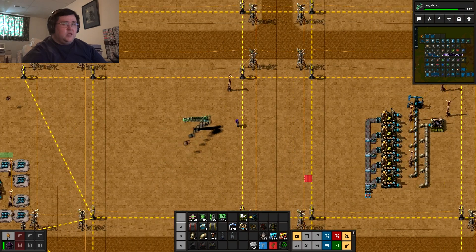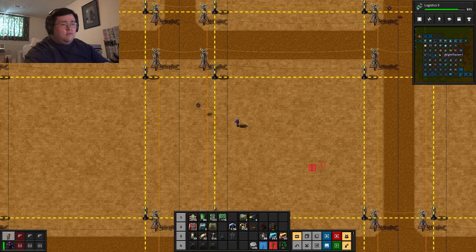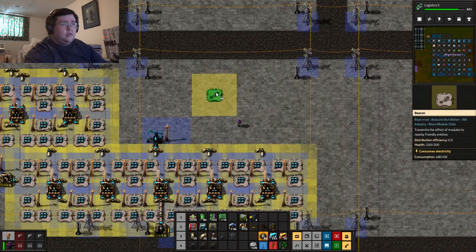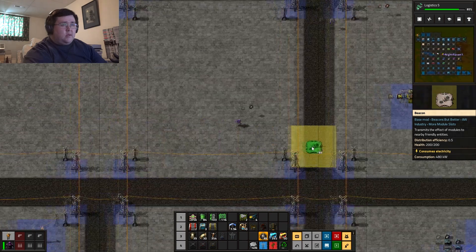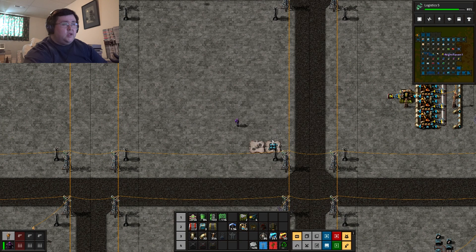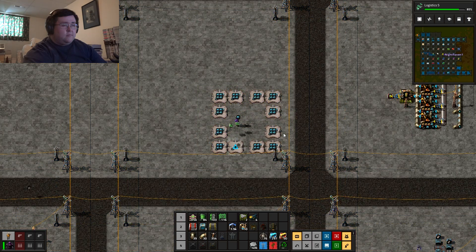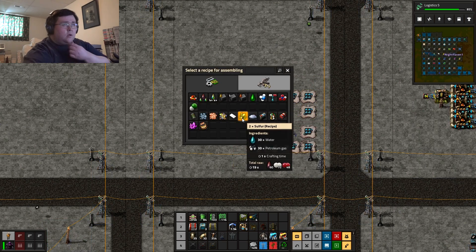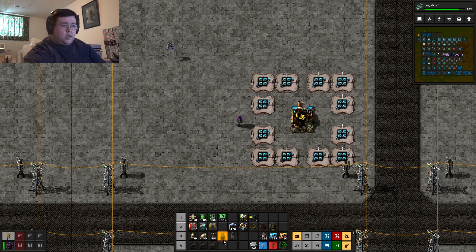None of the base construction robots took off with anything. What I want to do is set up these things over on this side — that way I know I have the room. I'll set up the speed modules here... Okay, this one is going to be the sulfur one. Sulfur is right here — I'm going to make these sulfur chemical plants. Underground pipes.